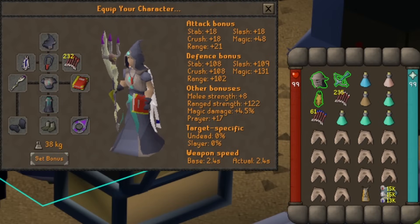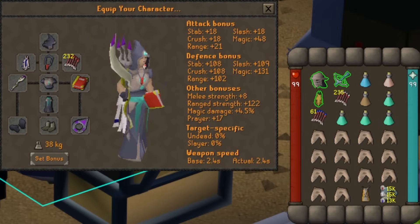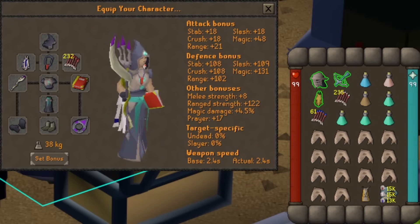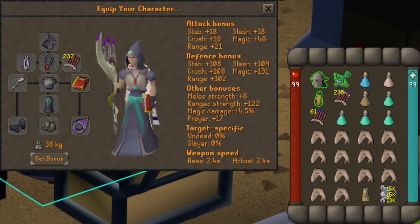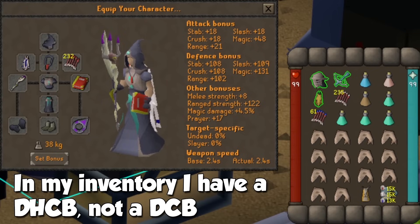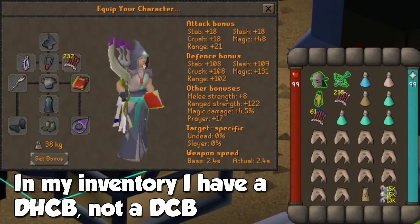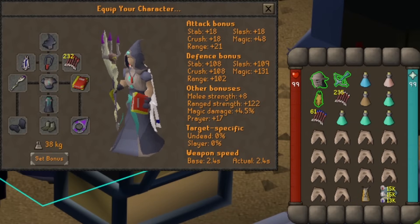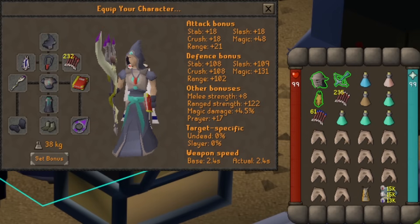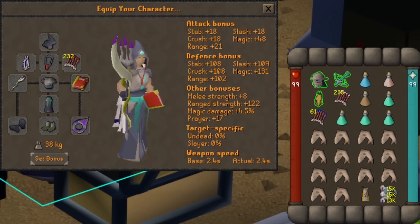First we have a hybrid Void setup. Starting with Magic, wear the Void Hood, an Imbued God Cape, Amulet of Fury, Ruby Dragon Bolts Enchanted, a Trident of the Swamp, Unholy Book, Snake Skin Boots, and whatever budget ring you have. In your inventory you're going to take the Void Range Helmet, a Dragon Crossbow, Diamond Dragon Bolts Enchanted, Sapphire Bolts Enchanted, a Ranging Potion, Magic Potion, Stamina Potion, and at least three Prayer Potions, and fill the rest with food. Also don't forget about an emergency teleport.